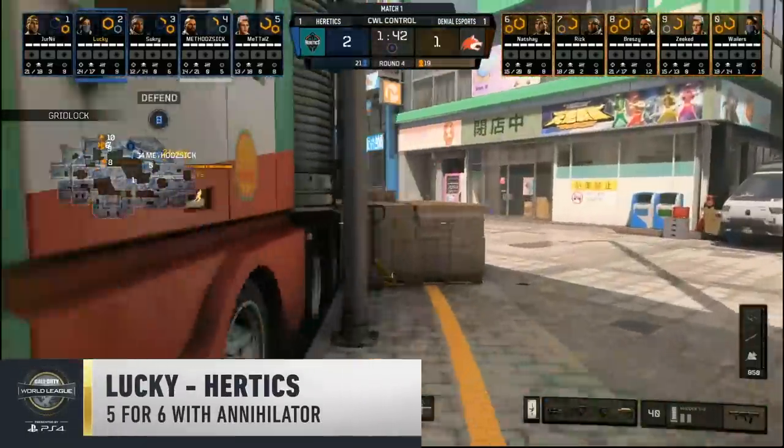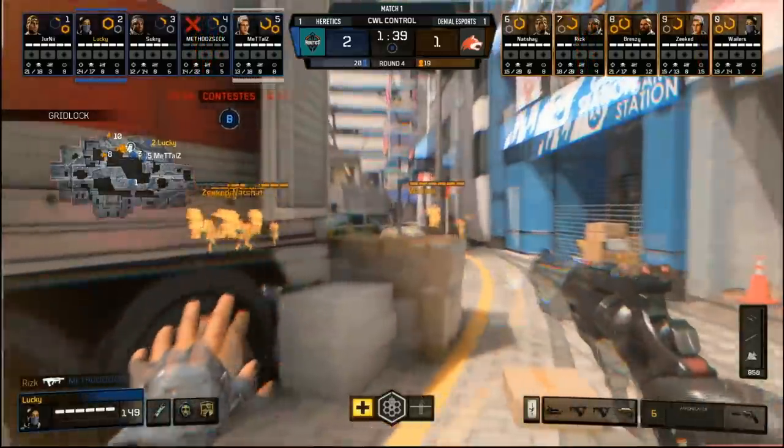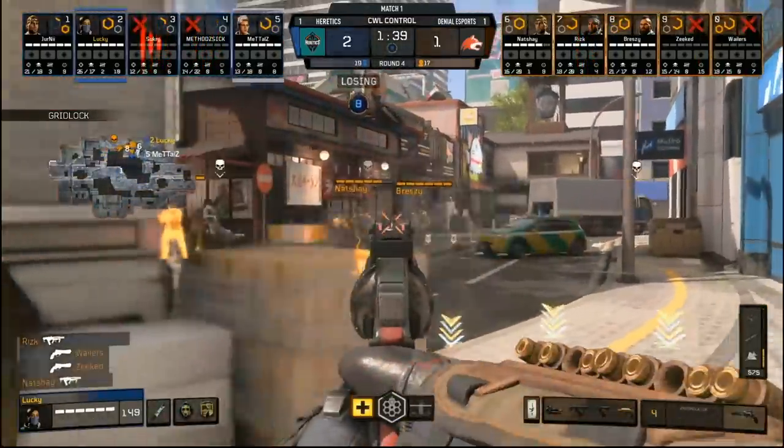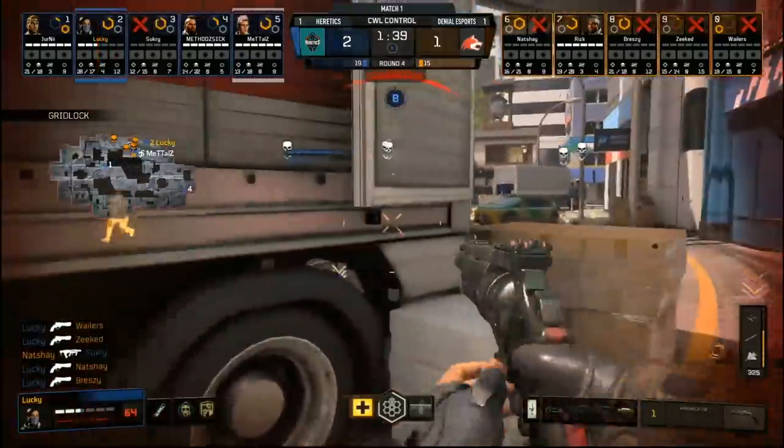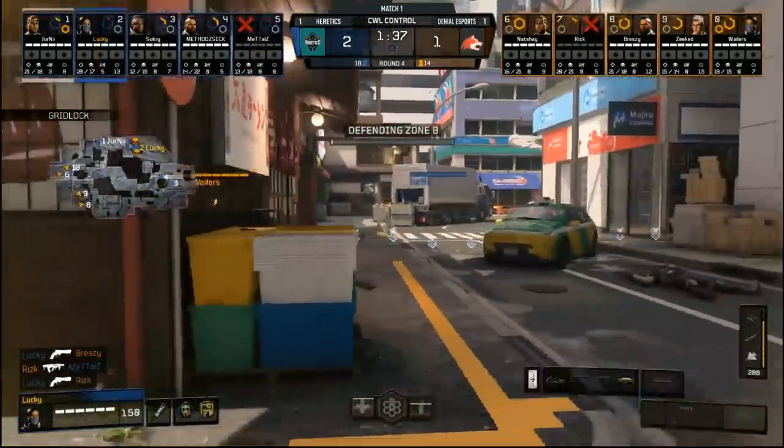At number three this week, Lucky goes five out of six with the Annihilator. Lucky again — he's going to opt to use it now. This could be perfect. There's one, there's two, there's three, and there is all four. Five? No! Why not, Lucky?